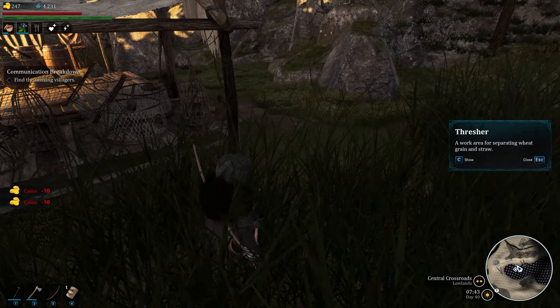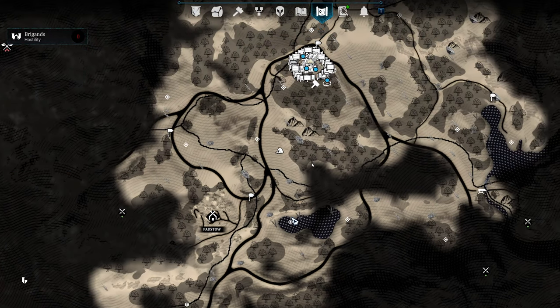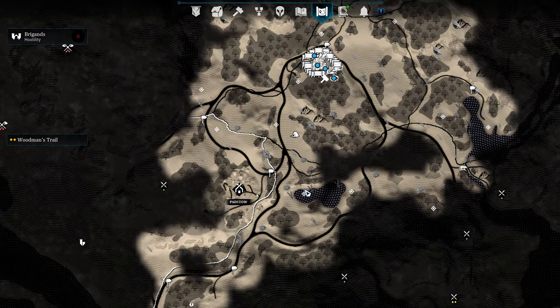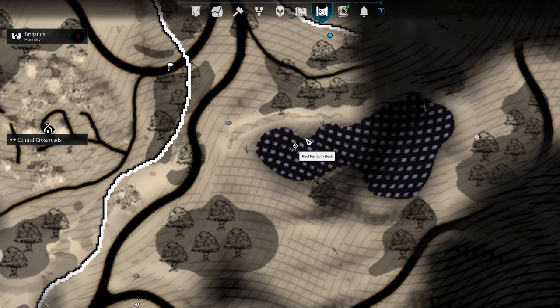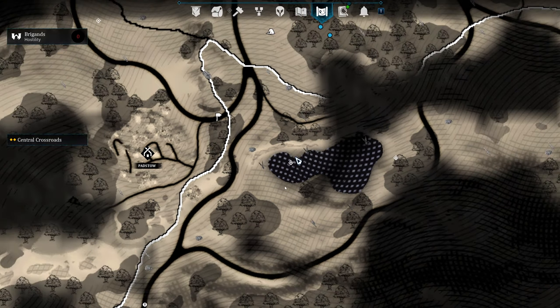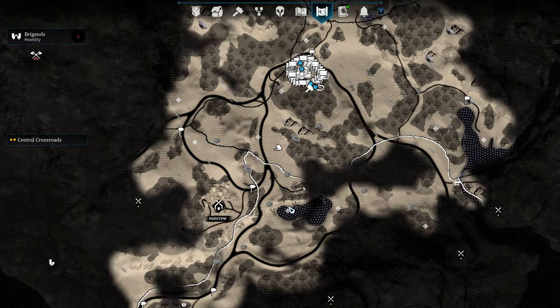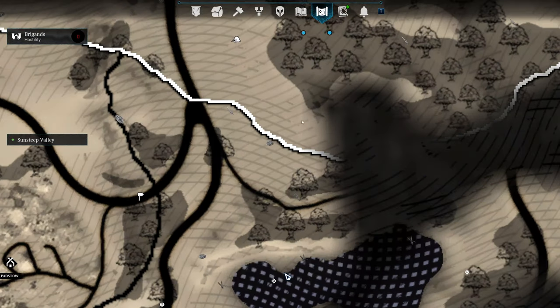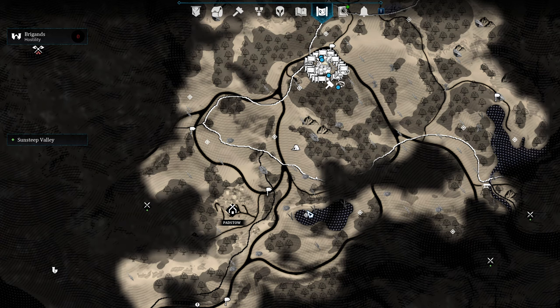This is very early game. Here's Herondine, my little camp. There's Padstow, and he is right here — this is Paul Fishburne Dock. You're also going to need garlic, which he has right here. There's a bigger source of garlic nearby, but there are bandits you have to clear out for a quest for Padstow — six total, four right there and two more that spawn in the field. That'll get you the garlic you need.